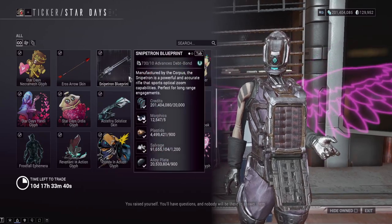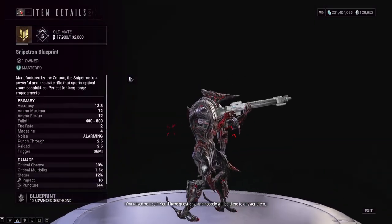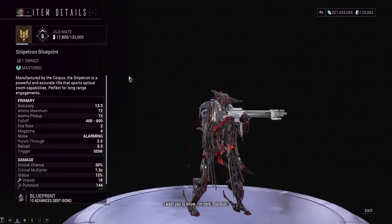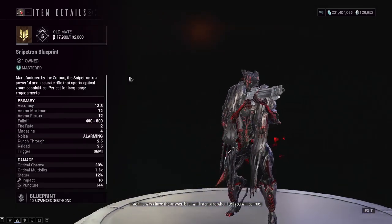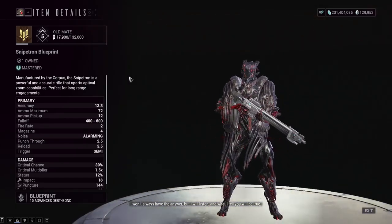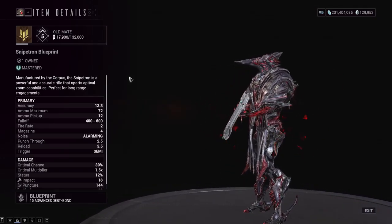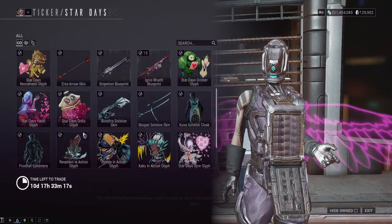Additionally, this is another thing you need from Star Days. For some reason, the Snipetron only comes from this holiday vendor. It's a really generic, bad weapon — just a sniper, pretty much — but it only comes from here. So if you want to get the Mastery Rank from this weapon, pick it up from Star Days or you might regret it, because there's literally no other way to get this. You can't even buy it from the in-game market for some reason.